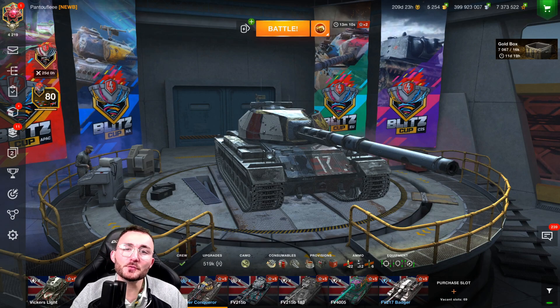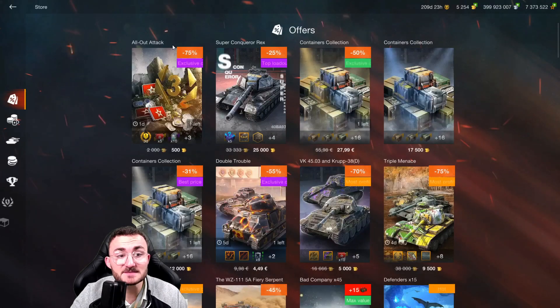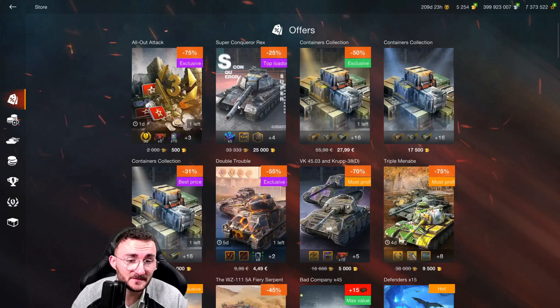Bonjour everyone, Pentoof here today for a new video in which we have the pleasure of reviewing the Super Conqueror, simply because Wargaming decided all of a sudden to put it in the shop for two offers: one at 25,000 gold and the second one at 20,000 gold.